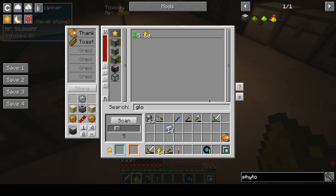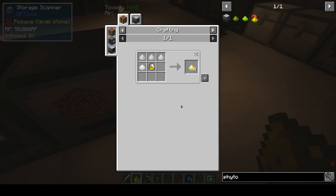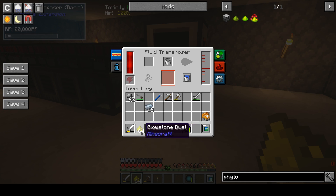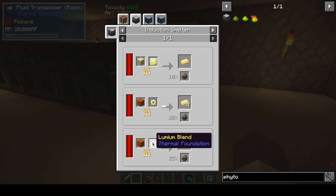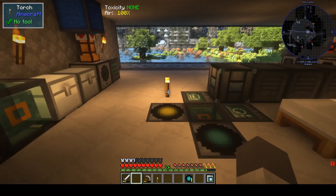I already have glowstone so that's good. How do you make energized glowstone? In the fluid transposer with a bucket. I need to — does it work again? No, I need fill. Oh yeah I need another device first, because I need this one in the magma crucible and I don't have a magma crucible yet.